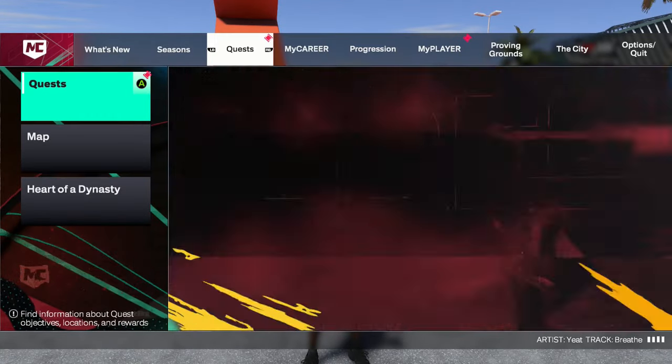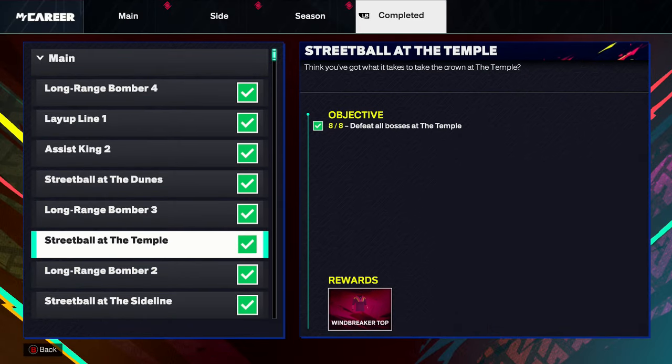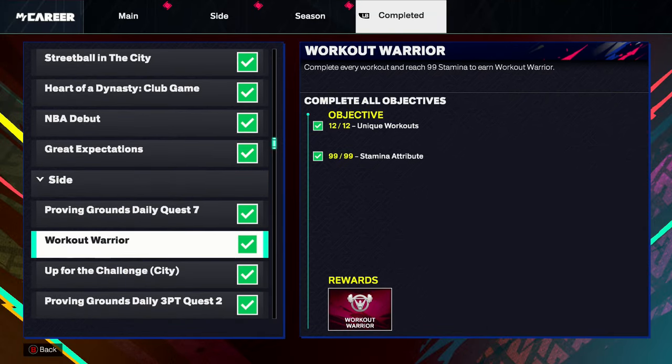In NBA 2K25 they don't call it gym rat this year — it's a little bit different. What you're gonna wanna do is go to your quest. I already have it done so I'm gonna go to my completed, but it's gonna be in your quest and you're gonna have to find the quest that gives you the reward: Workout Warrior.